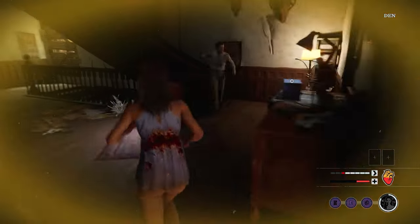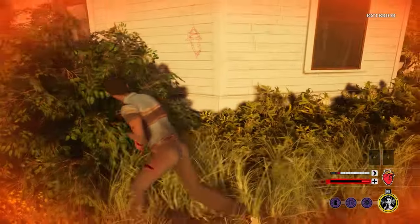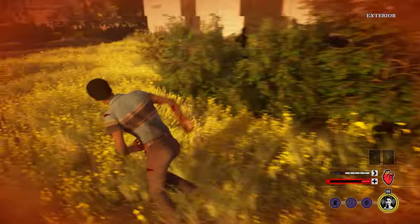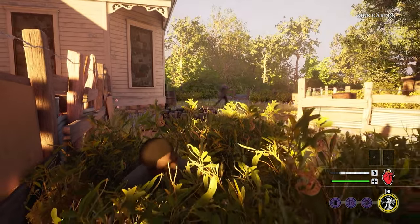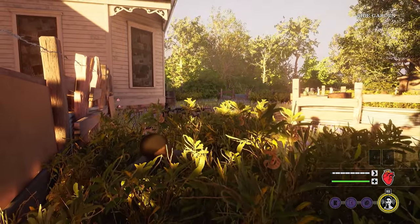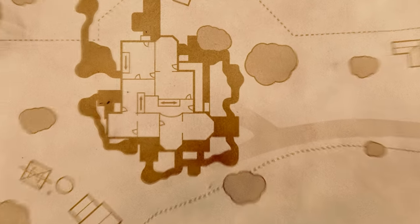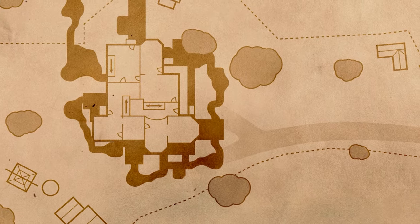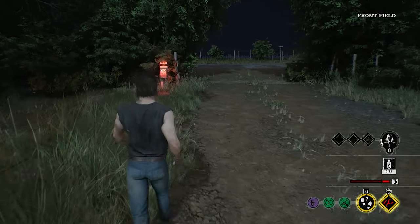This map is viewed by some players as a killer-sided map, meaning that with all the open space, the killers have an advantage of being able to find victims with more ease compared to the other maps. Keep this in mind as you make your attempts to escape the family. Our overall objective on this map is to make our way out of the basement and towards the front of the house, where we're going to find the easiest escape option: the generator exit.